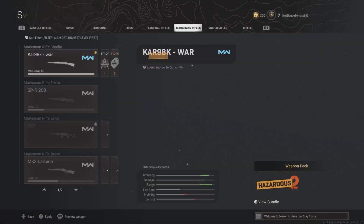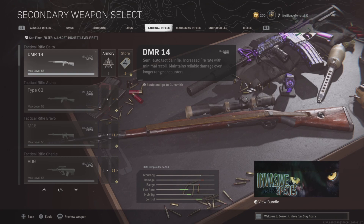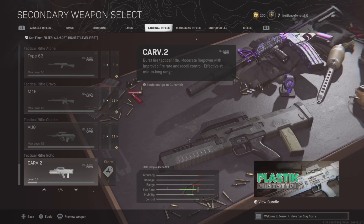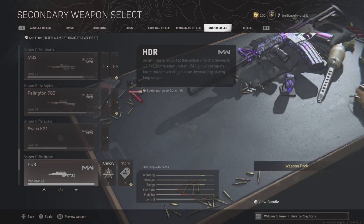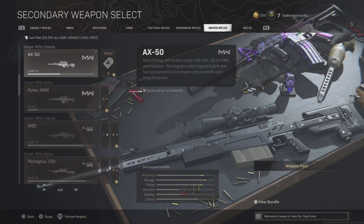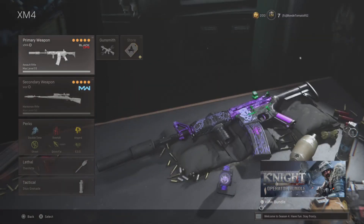That's for the Kar98. What you could do is pair this with the SPR, the M13, or even the Swiss, HDR, or DRG — pretty much all of the sniper rifles are really good to pair with the XM4.